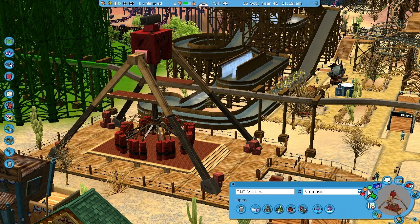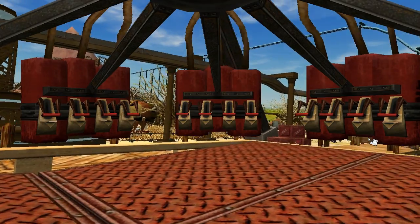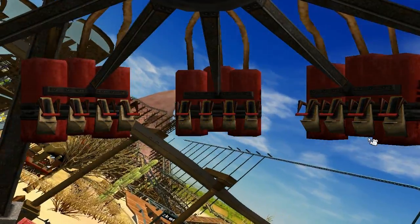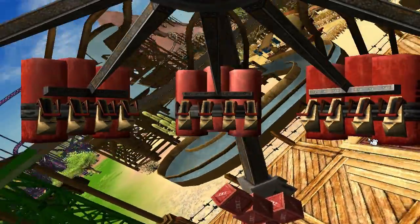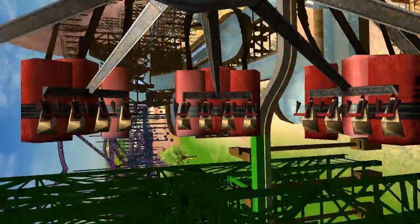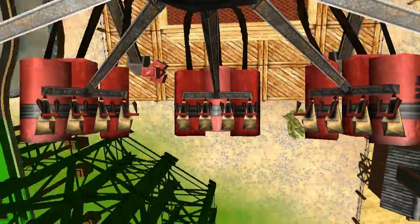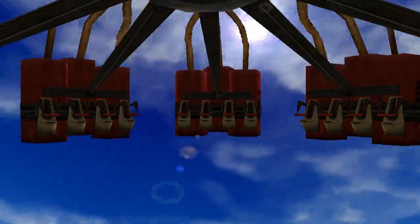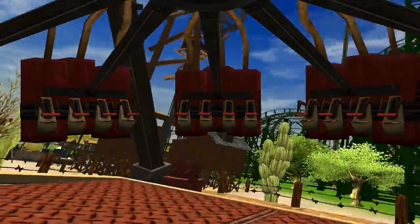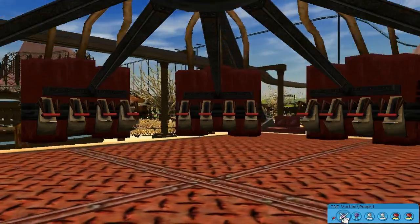TNT Vortex — here we go. This thing is pretty crazy actually. I like how it just stopped instantly and went back — no physics there whatsoever. It's spinning slowly at first, then faster it spins the more it goes. Those seats are actually morphing as we ride — they're turning into triangles! That was great, that was perfect. That's how fast we were going — it was a vortex and the seats were just morphing. Beautiful. TNT Vortex everybody.